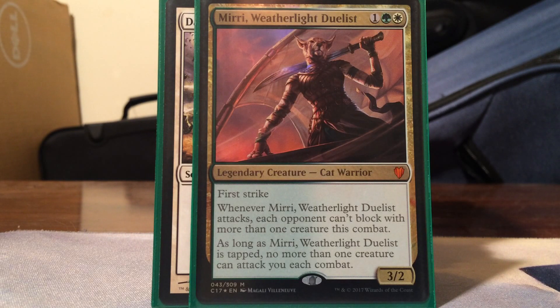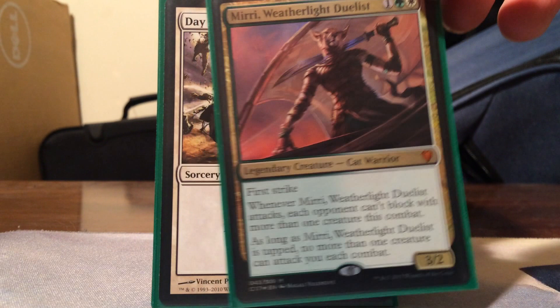This is another new commander from the 2017 pre-con: Mirri, Weatherlight Duelist. She's Selesnya, one colorless for a 3/2 legendary cat warrior with first strike. Whenever Mirri attacks, each opponent can't block with more than one creature that combat. And as long as Mirri is tapped, no more than one creature can attack you each combat. So even though it's not removal, it bottlenecks and controls the situation. It's also another solid Voltron target.